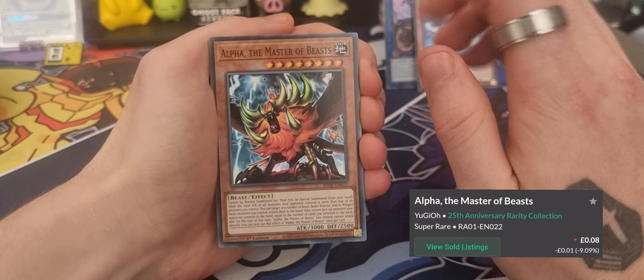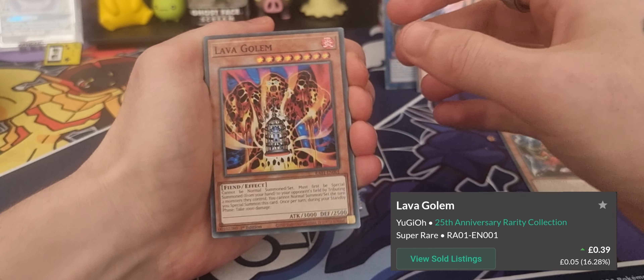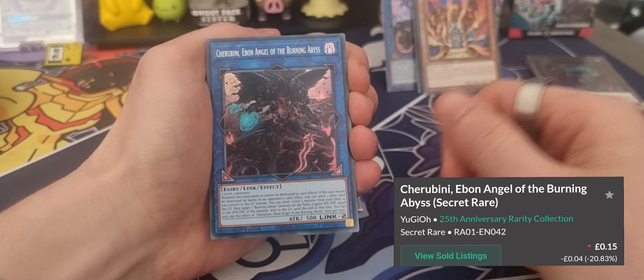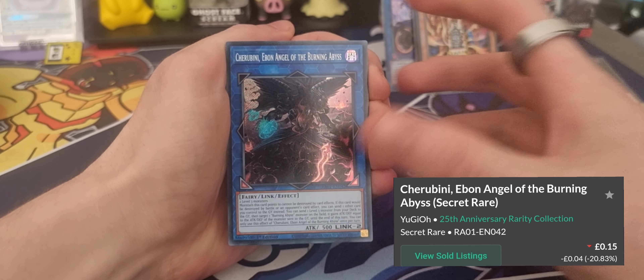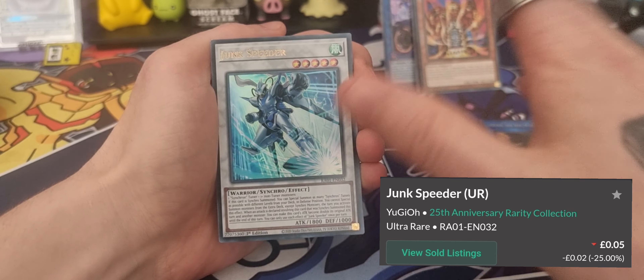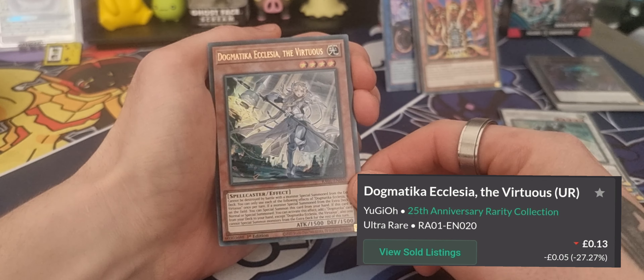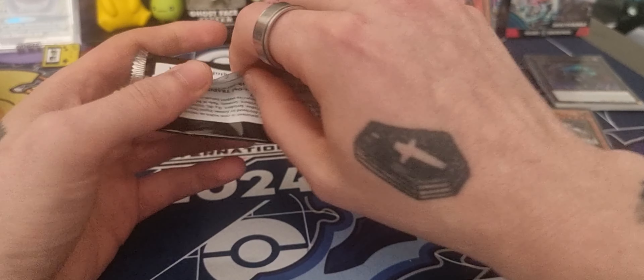From the first Rarity Collection 1 pack we have Alpha the Master of Beasts, we have a Lava Golem — very very nice, I do love the Lava Golem. We have Shiranui Spiritmaster, Ebon Angel of the Burning Abyss — Yu-Gi-Oh card names are honestly just a joke to pronounce. We have Junk Speeder and we have Dogmatika Ecclesia the Virtuous — I probably just butchered that completely.